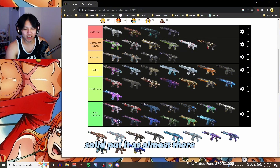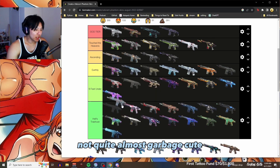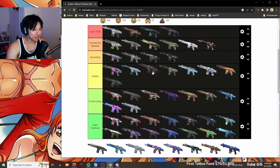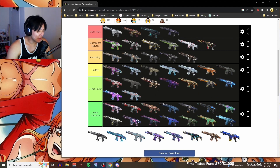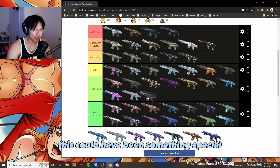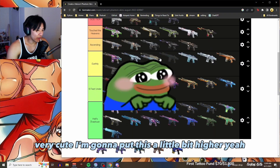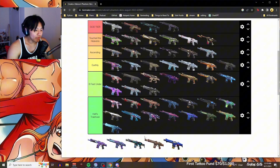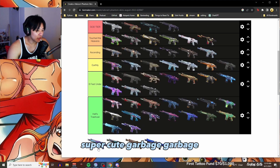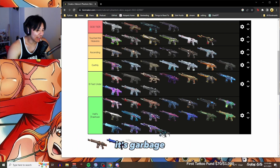Champion — solid. Almost there, not quite. Almost garbage. Cute, ascending — not bad. This one had potential, could have been something special — garbage. Very cute, I'll put this a little bit higher. Super cute. Garbage, garbage — I have this, I've used this, and it's garbage.